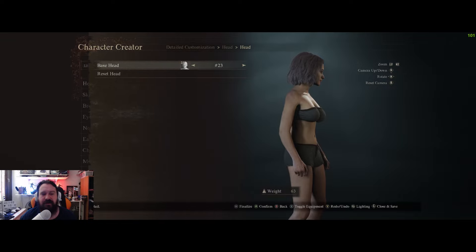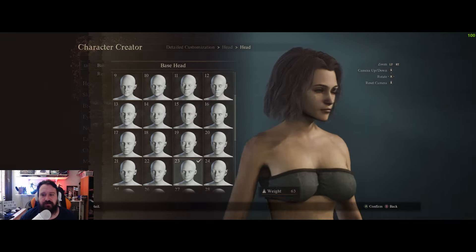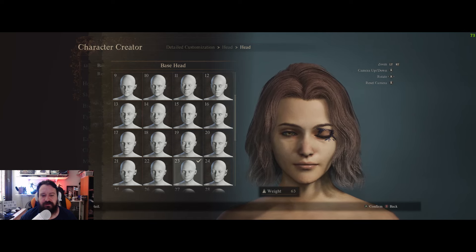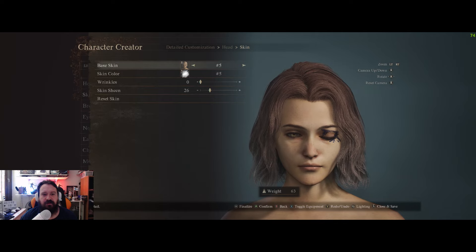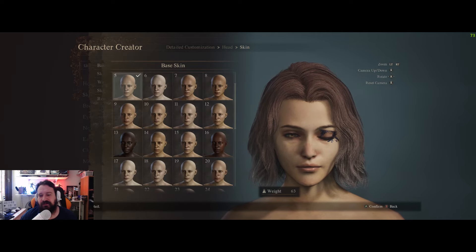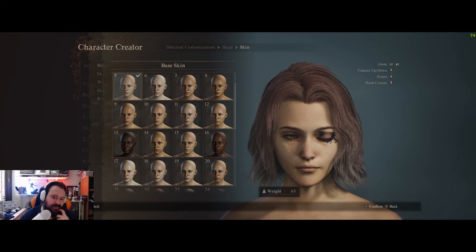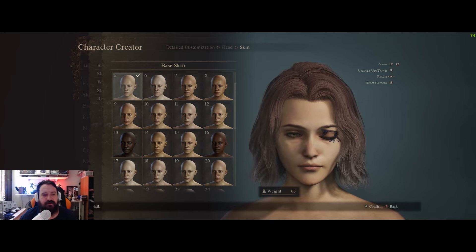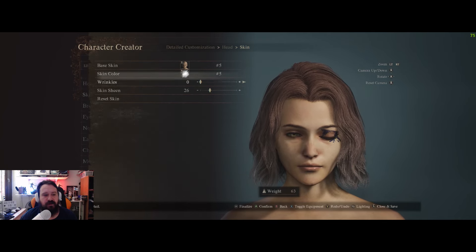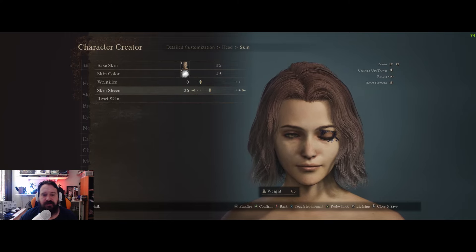For the head, the base head we used was 23. For skin color I went with 5 — it's more clean, without freckles or anything, because Melina has really fair skin. Wrinkles zero and skin sheen 26.